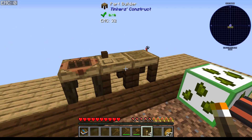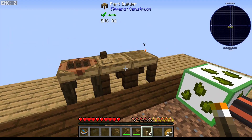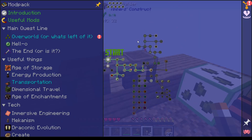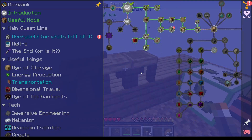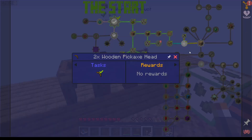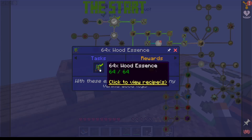I've made myself some Tinkers' stuff, as you can see. Let me show you what I've actually done in the mod pack. All these quests ticked off, but I didn't get any rewards for them — they just ticked off automatically. But I do get a reward for getting them now.